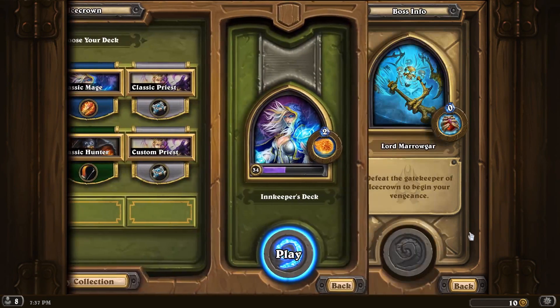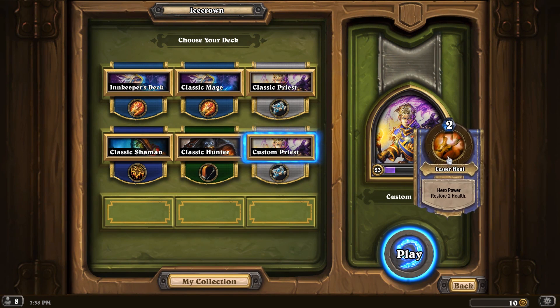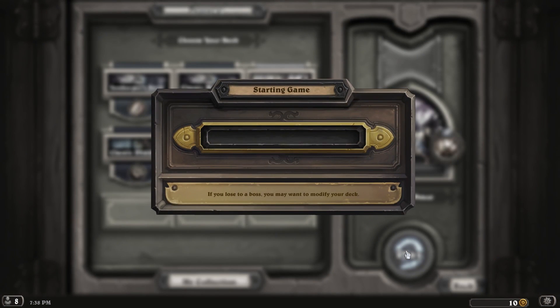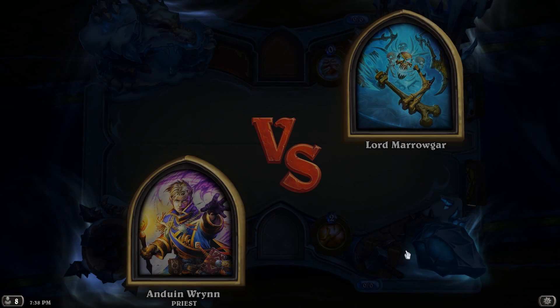We're back. I have custom-made a priest deck. It's got the one-turn kill thing — buffing Light Spawn or any other unit with Inner Fire. It's got a bunch of silences for the Bone Spikes. Or even better, I've got some mind controls for the Bone Spikes. I even went ahead and crafted the Cabal Shadow Priest, because apparently in my entire Hearthstone career I have not been granted the Cabal Shadow Priest from a pack. Hopefully this will work.